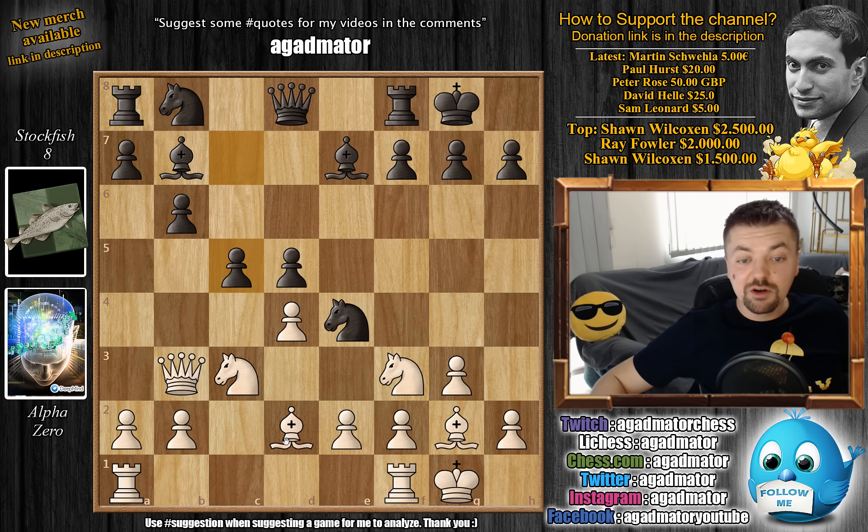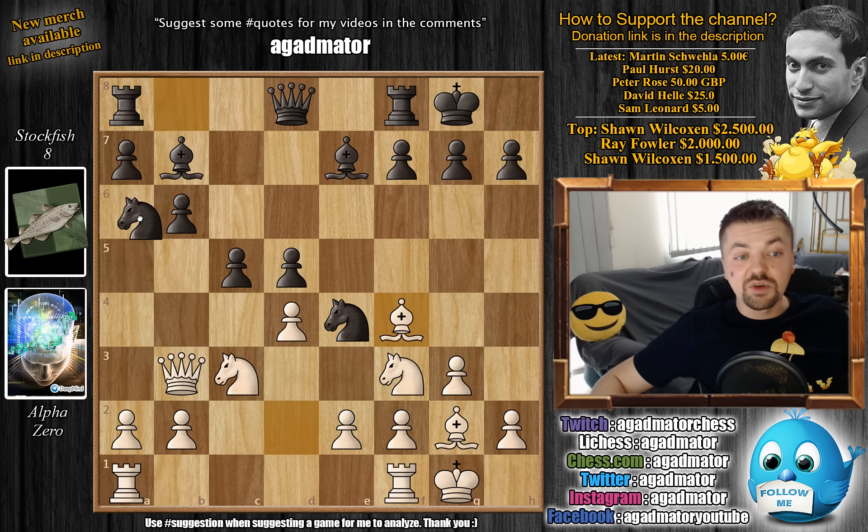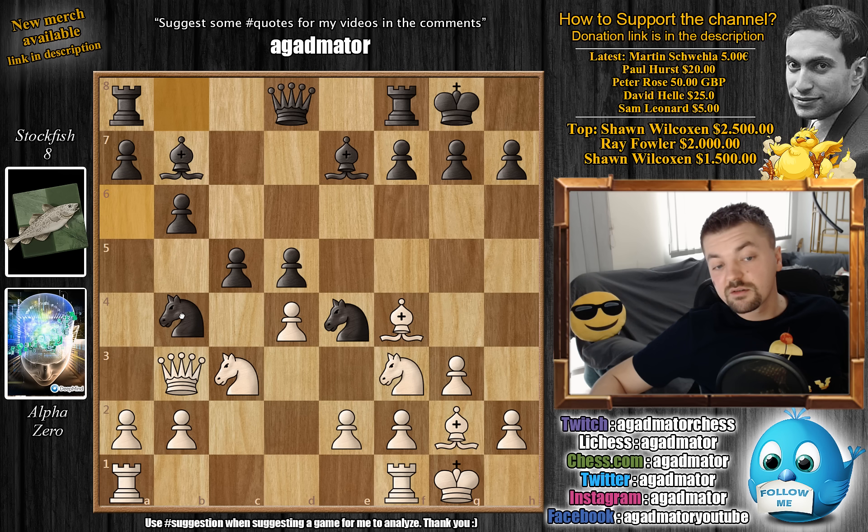Alpha goes bishop to f4, basically saying that Korobov's knight captures on d2 was a good move, as alpha does not allow this capture. With knight to a6, Stockfish keeps developing. Perhaps this knight can come to b4 in the future, or perhaps c7, b5, and then what not depending on what alpha plays.